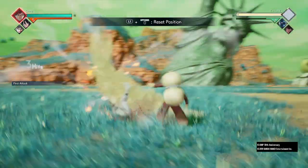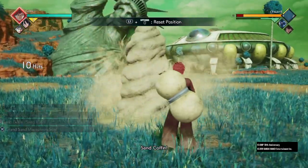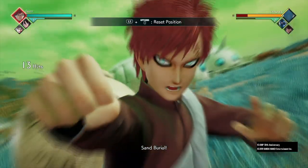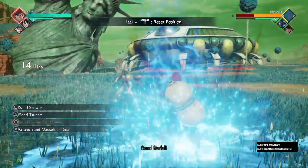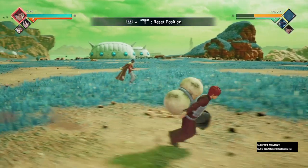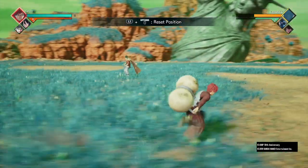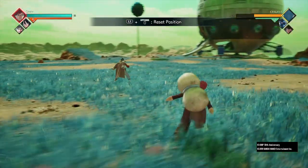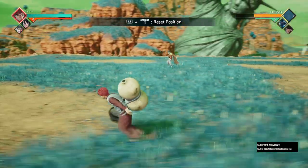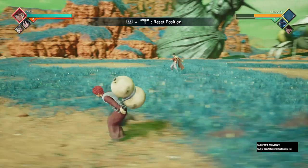For the fourth combo it's four lights, two heavies, then you do sand burial, then three heavies again, then sand burial again — easy 30 percent for four meters. I wouldn't really recommend using it when you're not awakened because it's a lot for four meters, so I wouldn't really recommend this. But now we're going to get into combos that start dealing high damage when you're awakened, and it involves your ultimate.